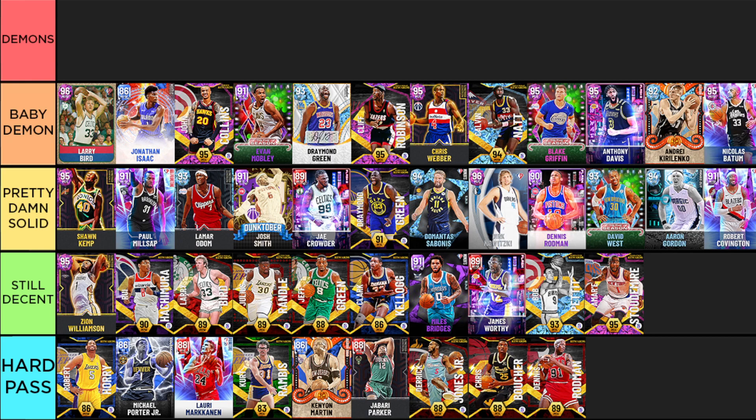Nicolas Batum - I love when guys can playmaker and they aren't my point guard, and Batum is exactly that. Just a jack-of-all-trades guy especially when it comes to defense and playmaking. He's 6'9" with a massive seven-foot wingspan and just really shuts everything down. He can slash, playmaker, shoot, and play defense all around one through four, and at times can guard fives especially on a small ball lineup. That wraps up the baby demons tier.